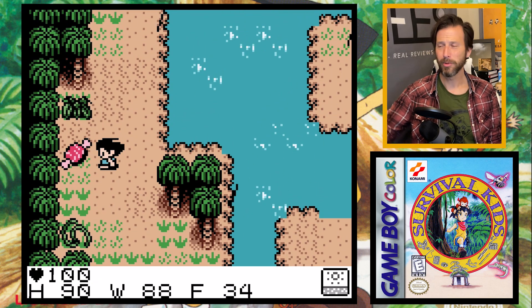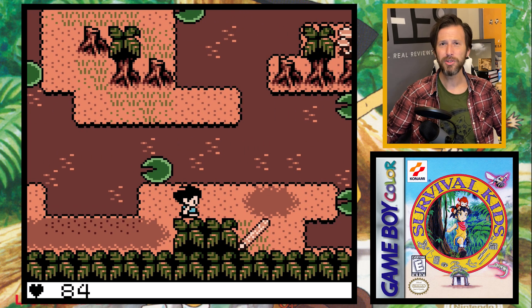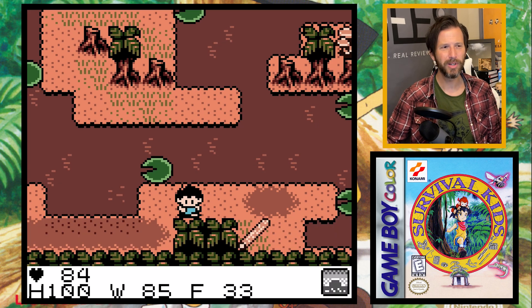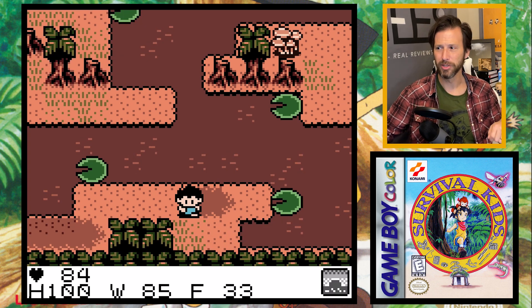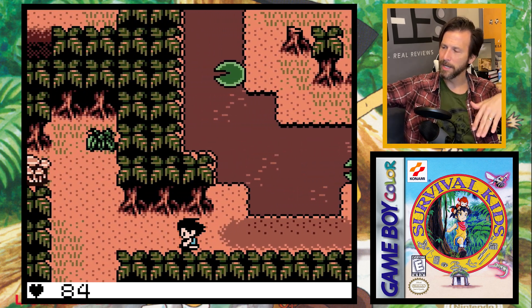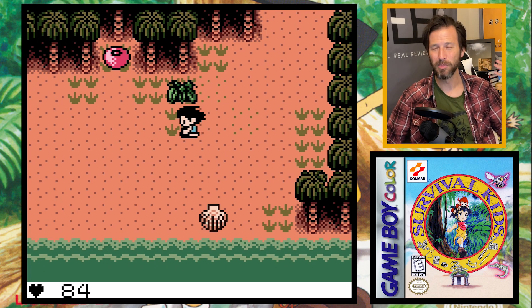While exploring this new area I come across a little swamp. You can't drink the swamp water — it's rancid and you'll get sick. But you can explore around the lily pads. I find what's called a big stick in the swamp, which allows me to move giant boulders using a levering system. So now I'm looking around the island for giant boulders I can move.